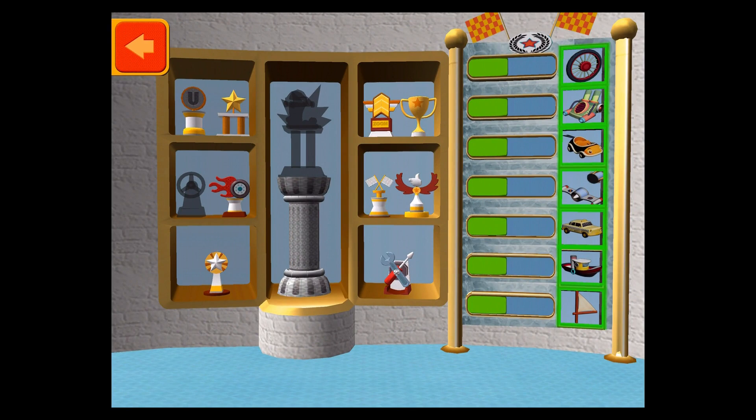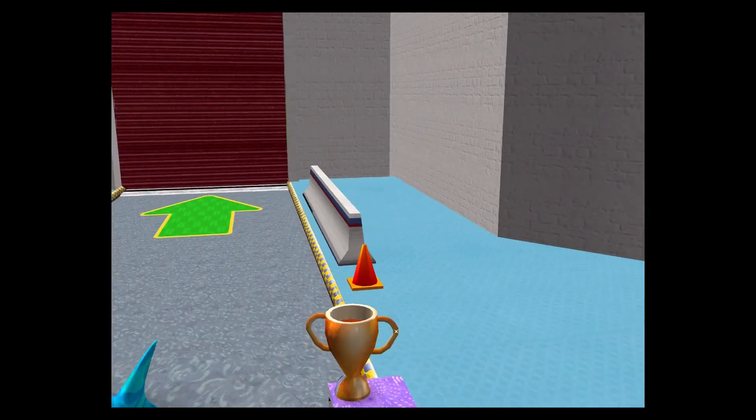This is your trophy room. You can see the trophies you've earned and check your progress unlocking new car parts. That's so cool.